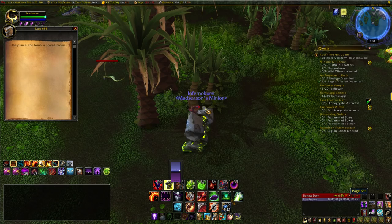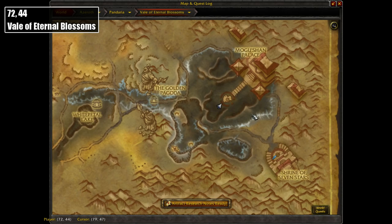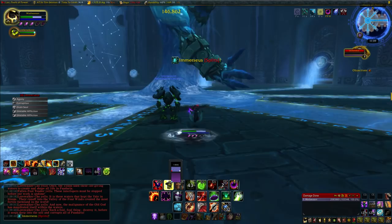This brings us to the Siege of Orgrimmar in Pandaria, inside the fourth boss's room — the Sha of Pride. This raid is located at coordinates 72, 44 in the Vale of Eternal Blossoms. Before you head in, set it to 10-man normal. You do have to go through a few bosses first to reach his room, and a couple aren't really straightforward, so I'll briefly explain them in case you haven't been here yet.